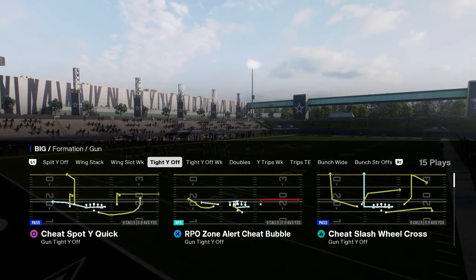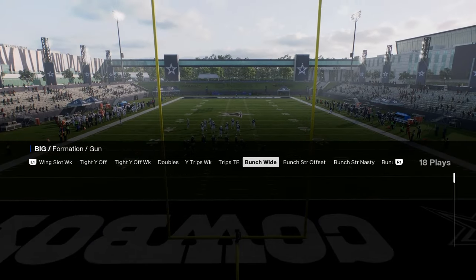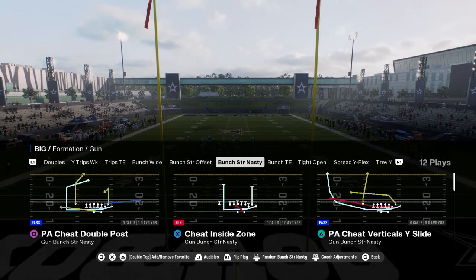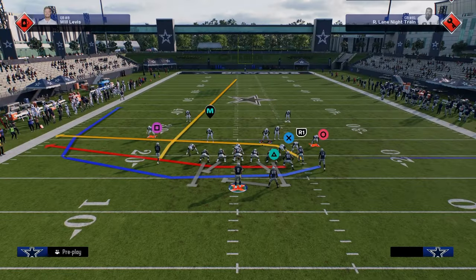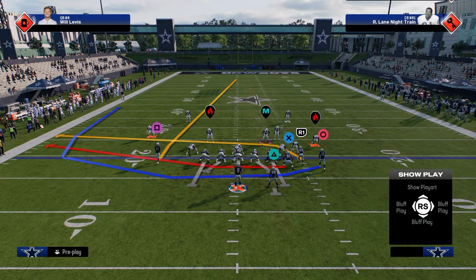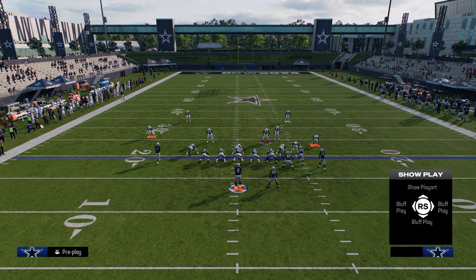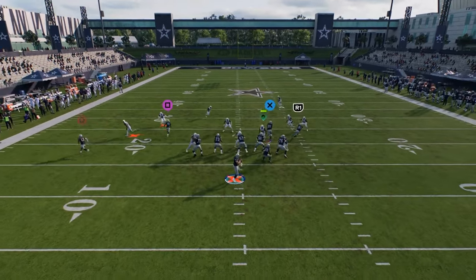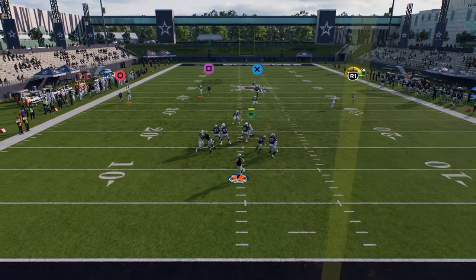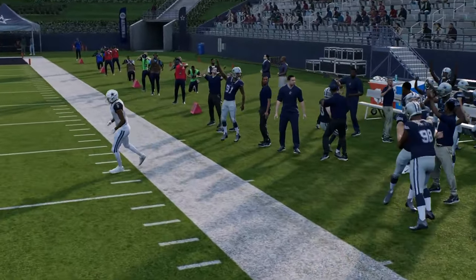The best type of cheat motion plays are essentially cheat motion streaks. I'll show you one out of Bunch Strong Nasty. I think this is only in the Packers playbook, but it has this cheat motion to the left side. What makes this cheat motion really good is it can sometimes basically just cook man coverage.